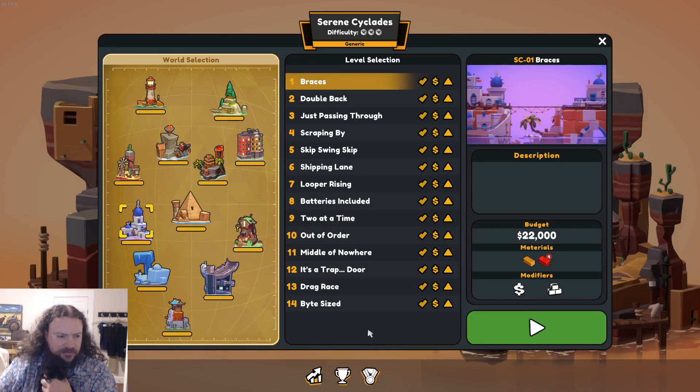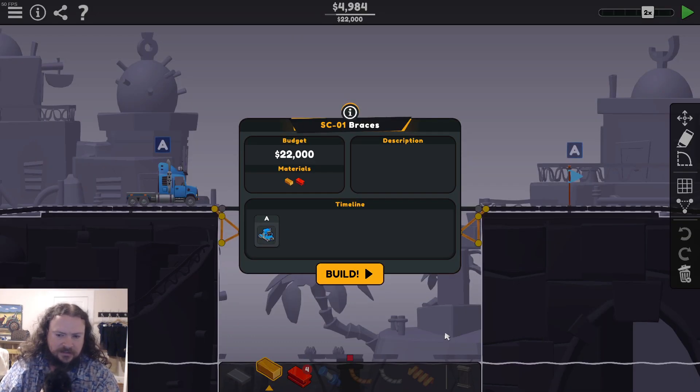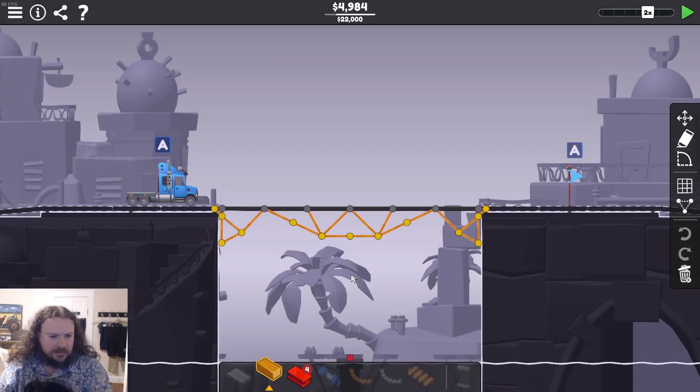I'm back for another top 1%, and we are on to the three sheep difficulty — Serene Cyclades, whatever it's called — just generic, but it's going to be more spicy, much more spicy than previous. This first level,